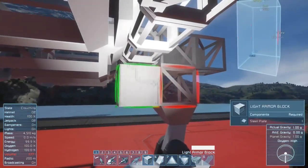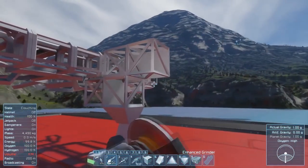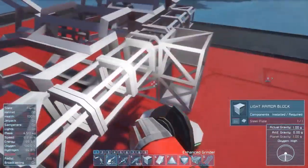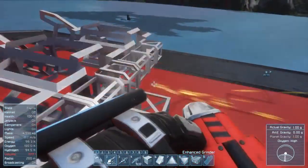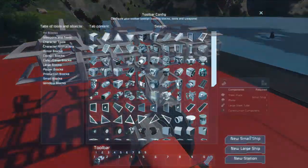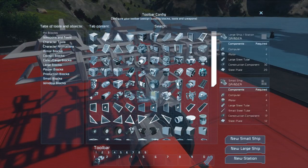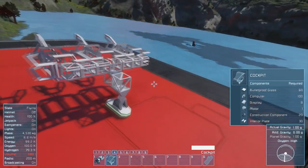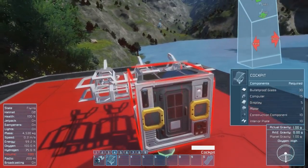In order to keep this thing upright while I grind these couple of pieces off, I'm going to connect a little block down there. Then we need a cockpit. We're going to do the construction cockpit — the very basic one — and it's going to be connected right here.